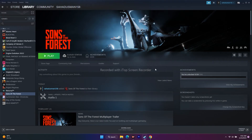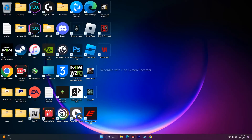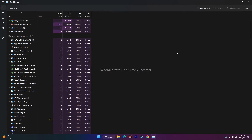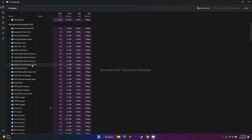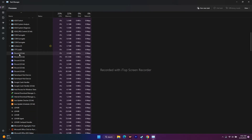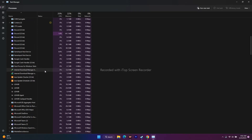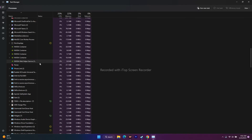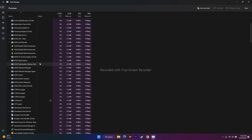The next step is to close unnecessary background tasks. Open Task Manager from the Start menu. You may find 80 or more apps running in the background draining performance. Apps like Discord, RivaTuner, and LG Hub are known to drain a lot of performance. End those tasks one by one and then try to play the game.